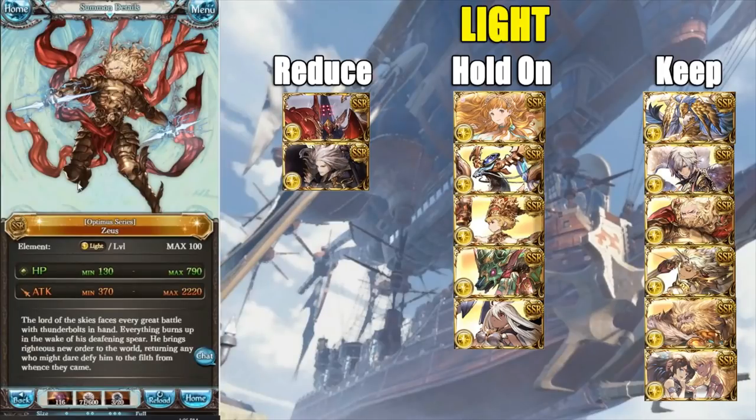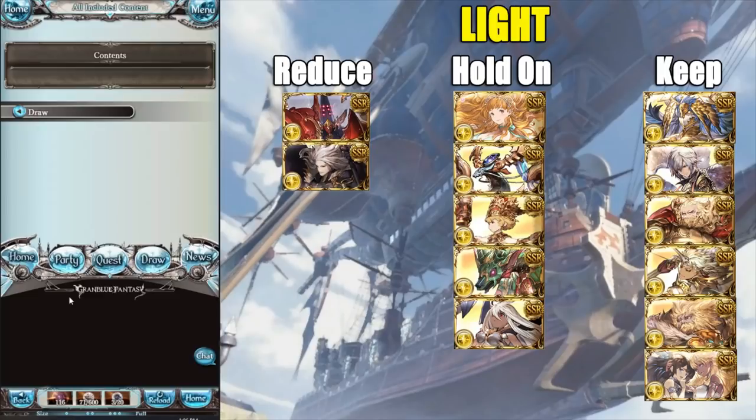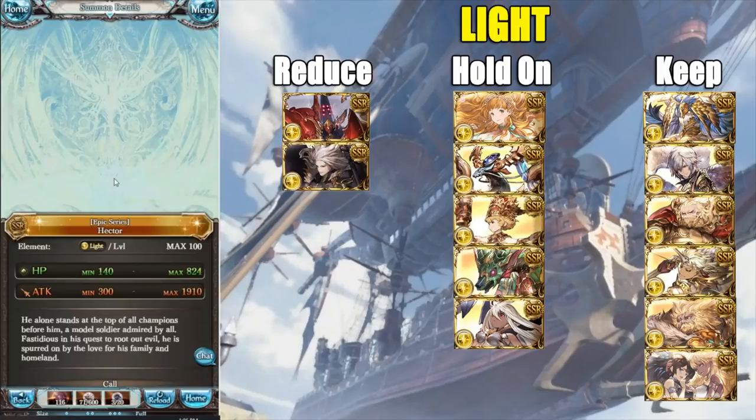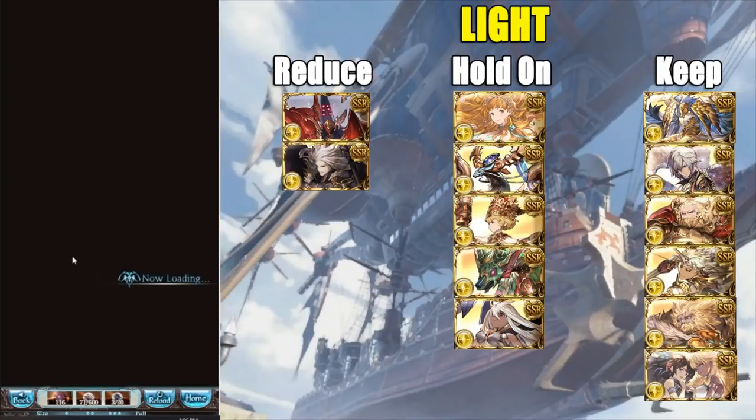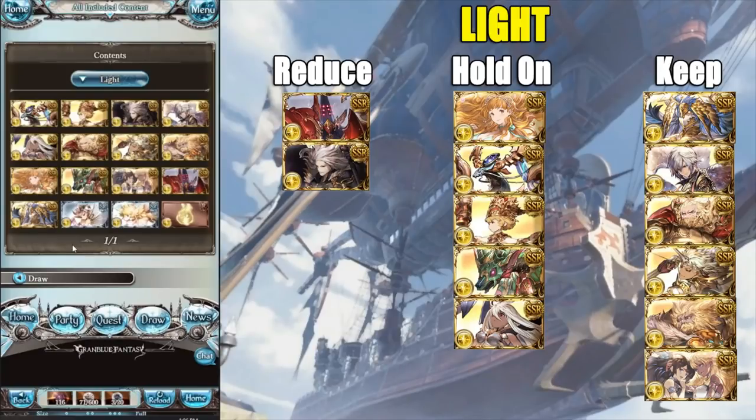Next we have Zeus — the primal of light. It's a primal, it's your enabler for making a new grid, so keep it. We also have Hector, the light bungle. It's probably going to gain more viability with the six dragons upcoming, and it also has use against Skyfall and Ultimate Bahamut high-level. Keep it — I was going to tell you to keep it regardless, but those are the reasons.